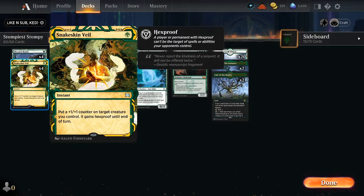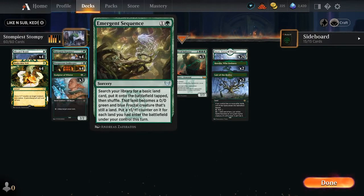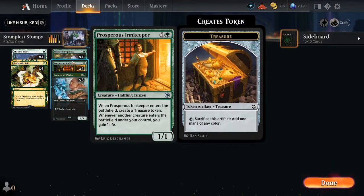Moving into our two-drops: Emergent Sequence — basically we search our library for a basic land card, put it onto the battlefield tapped, and that land becomes a zero-zero green and blue fractal creature that's still a land. You put a plus one plus one counter on it for each land you had enter the battlefield under your control this turn. So this card can give us a creature and give us some ramp.